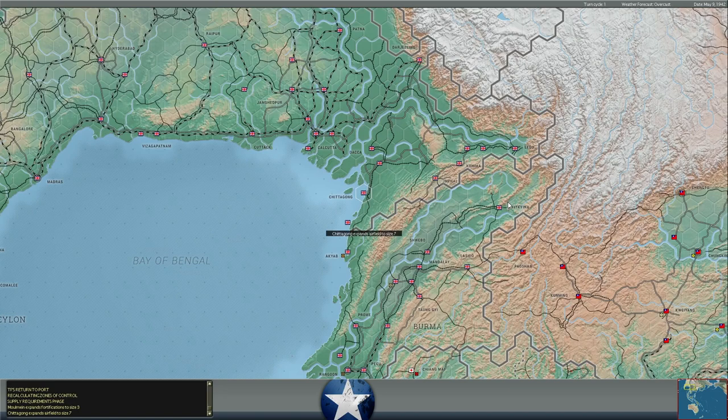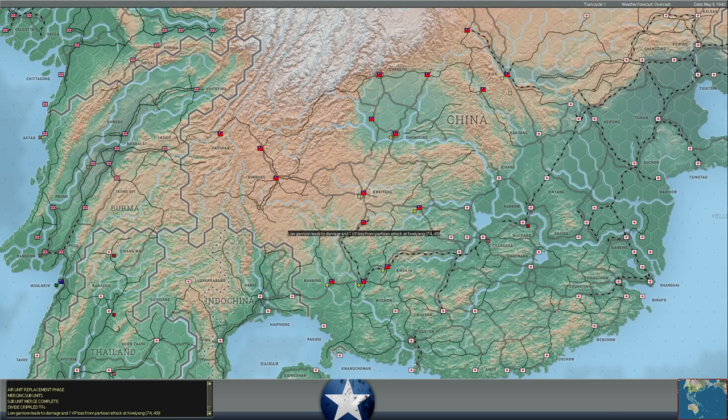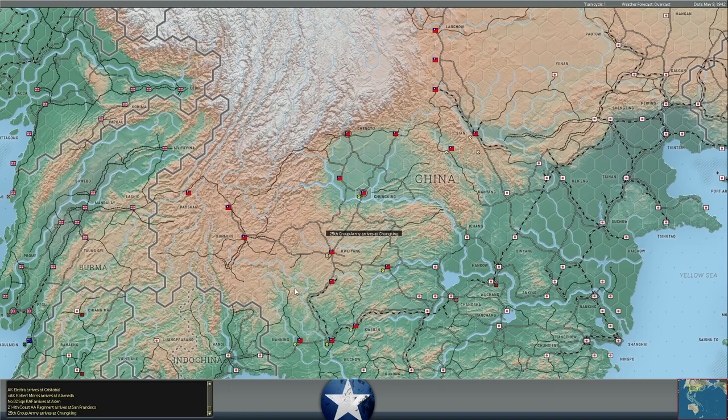We've got some air bases expanding — Chittagong to level 7, Coos Bay to 3. I didn't see any trenches being built. We did not see the Japanese build any pipelines, though by rail would make sense for the game. We've got some cargo ships arriving, some RAF units arriving, a group HQ in China, and that's it. That's all we've got to say about this turn.